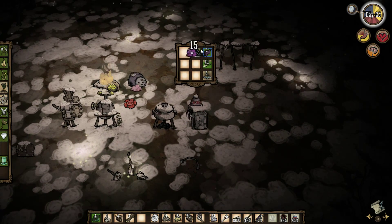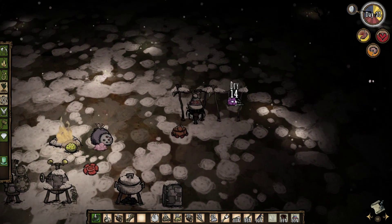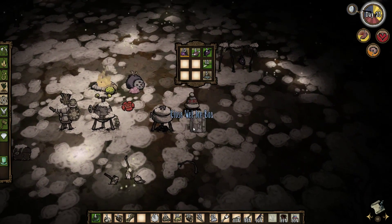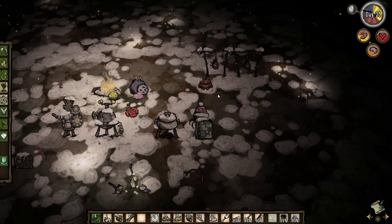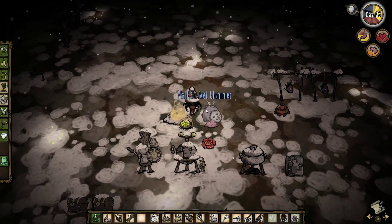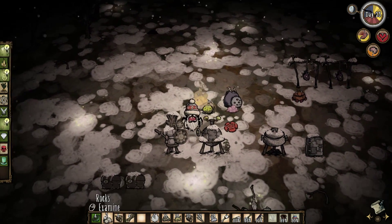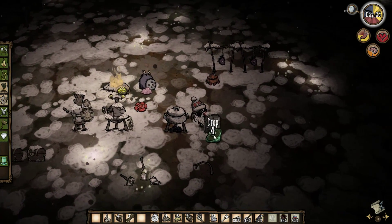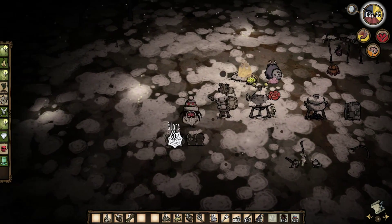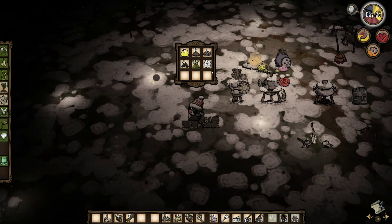Let's go ahead and pick up the jerky real quick — it's actually soggy, interesting. We'll go ahead and throw a couple more on. It looks like it takes two days or a full day. We can actually give this jerky to the pig king and he will give us gold in return. And I picked up some caps and also some silk from around the pig area.